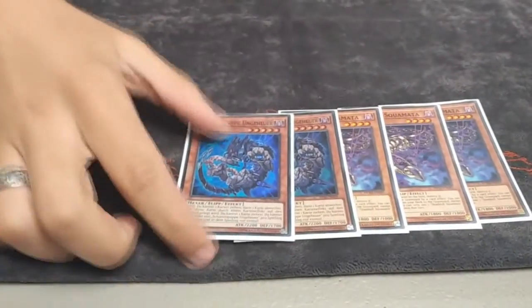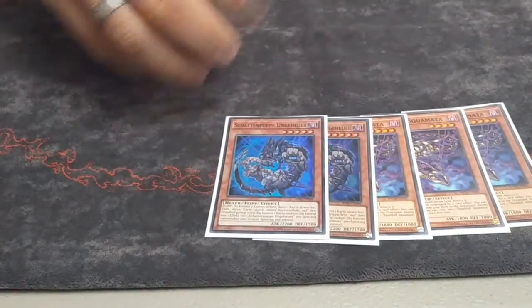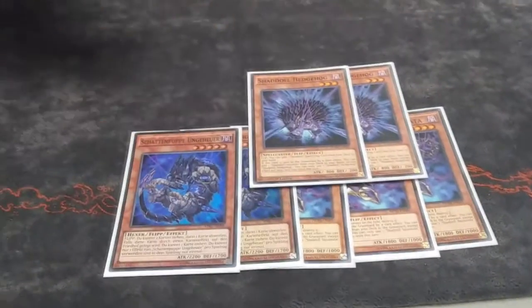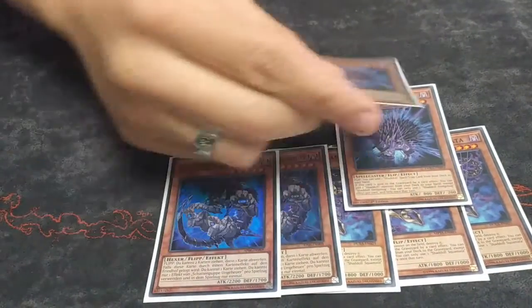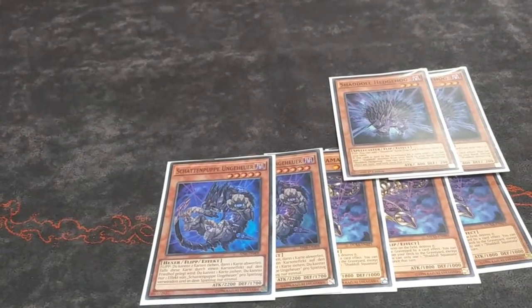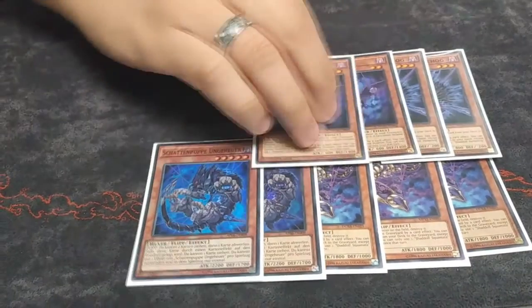Two Beast — this is the one that if it's flipped you draw two and discard one; if it's sent to the graveyard by a card effect you draw a card. It's good for basic advantage to sculpt your hand. Double Hedgehog — if it's flipped you add a Shadow spell and trap, and if it's sent to the graveyard by a card effect you add a Shadow monster. You can fuse with this to get Squamata, Beast, or others, then get the extra advantage.